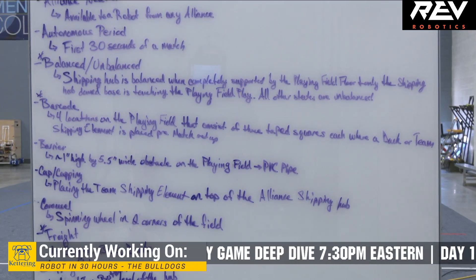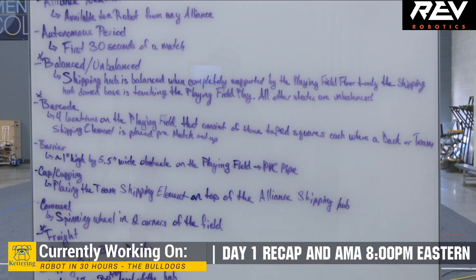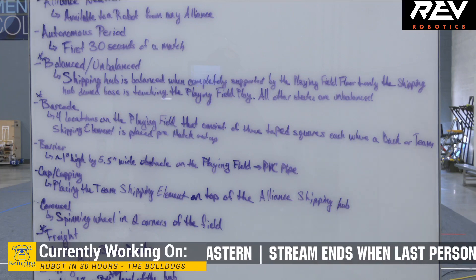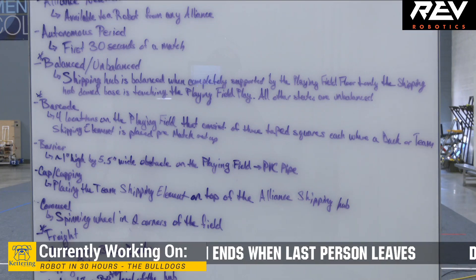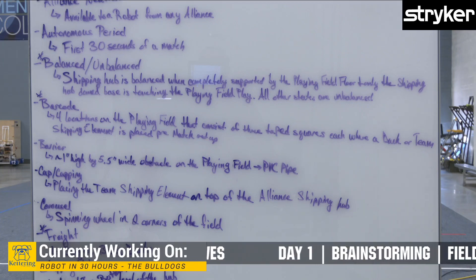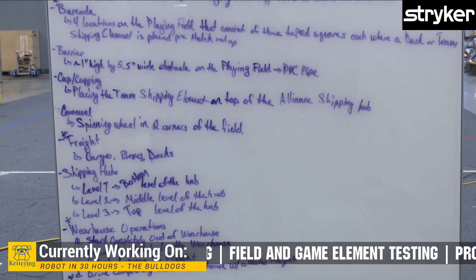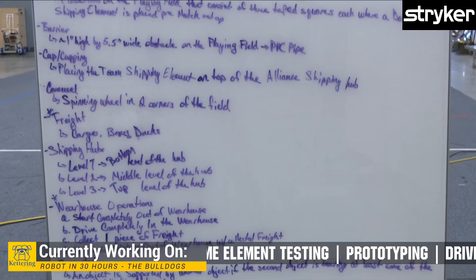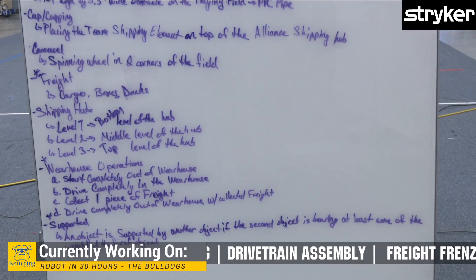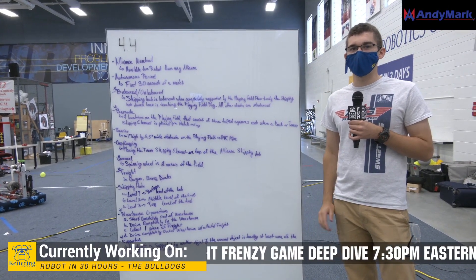Barcodes are the white pieces of tape on the field where you'll have either a duck or the team shipping element placed. Another key term is 'freight' — freight is either the cargo (the wiffle balls), the boxes (the yellow waffle boxes), or the ducks. Shipping hubs: think of it like a building — level one is on the bottom, level two is in the middle, level three is on top. And finally, 'warehouse operations' is defined as when you start completely outside the warehouse, drive in, pick up one piece of freight, and then drive fully back out. Read all the definitions — especially if you're a new team.